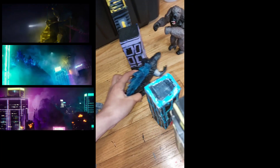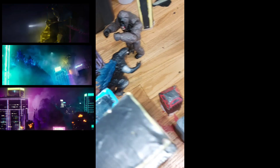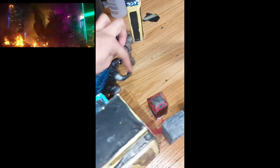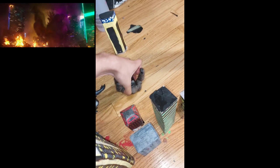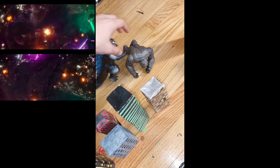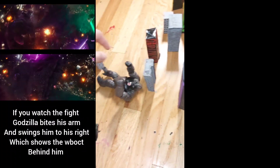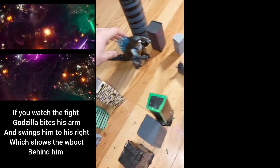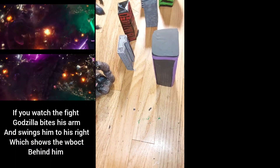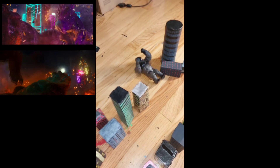Godzilla crawls, the distraction is thrown, he looks up but Kong slams into him and back into this building. They have that little struggle where they move a little to the left, he backs up into this building, and throws Kong down over here. Kong rolls away from the stomp, then Godzilla bites him and swings him all the way over here to this building. Godzilla then charges, Kong backs away, and then Kong tries to kick away Godzilla and they kind of end up back where they first started.